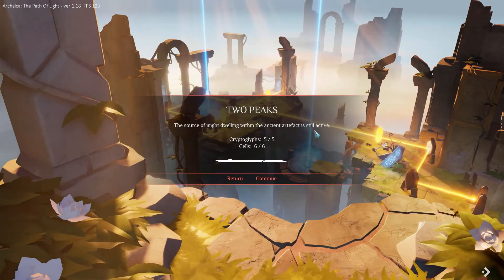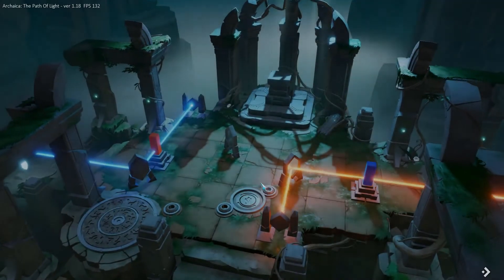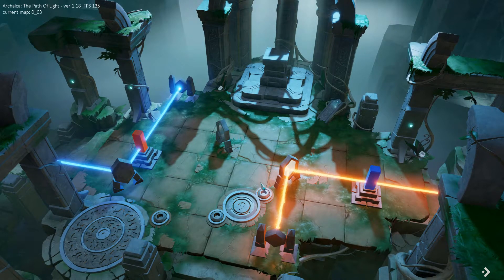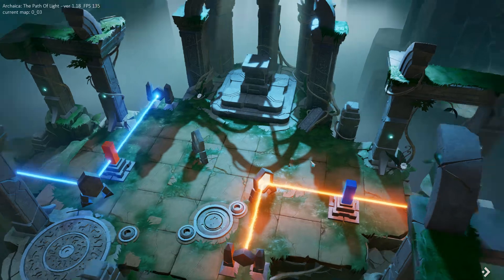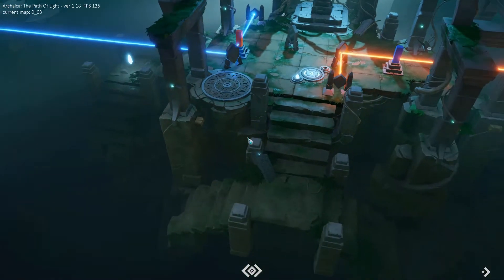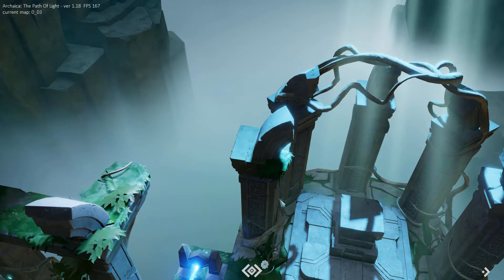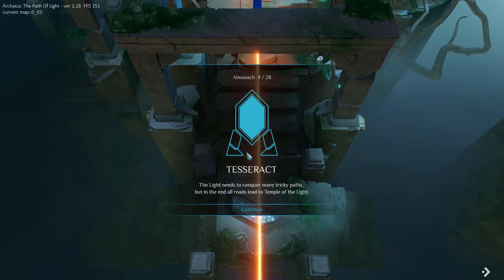The source of might dwelling within the ancient artifact — it's still active. 5 to 6, cool, continue! Yay, I made it! I picked up everything. One cell, one pre-plugged leaf, another one here, one more to go — a cell, a cell. The light needs to conquer many tricky patches, but in the end all roads lead to the temple of the light.